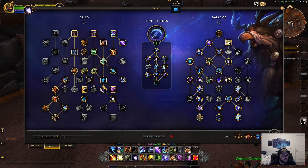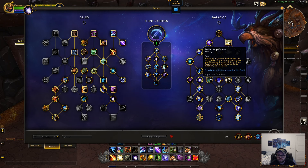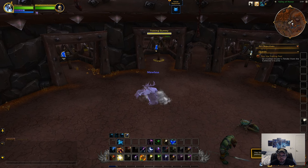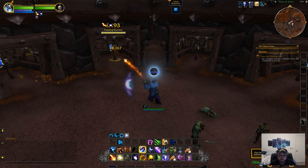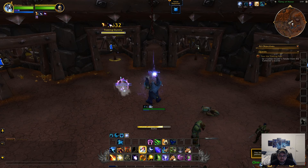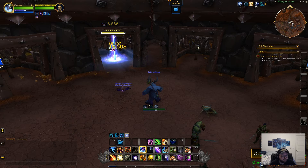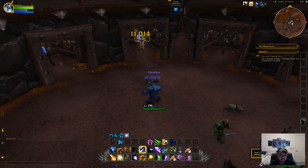Stellar Amplification is a new talent: Star Surge increases the damage the target takes from periodic effects and Shooting Stars by 12% for 5 seconds, and reapplying this effect extends its duration up to 20 seconds. There's some other new ones but those are the ones I remember. They did end up nerfing some of the Astral Power generation for Boomkin this expansion — Wrath, Starfire, New Moon, Half Moon, and Fury of Elune all had their generation lowered slightly, but from testing it doesn't really seem like it'll make that big of a difference.